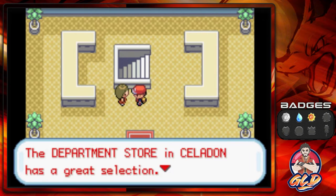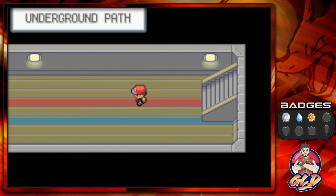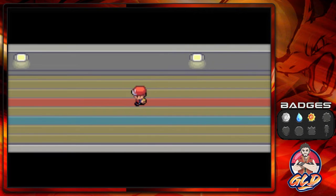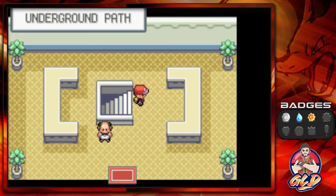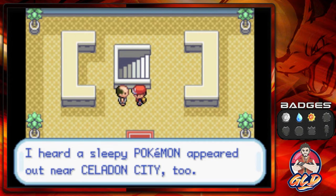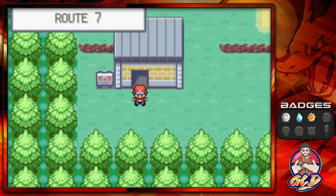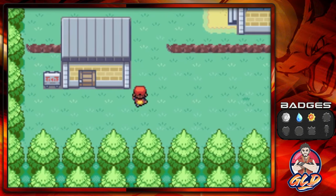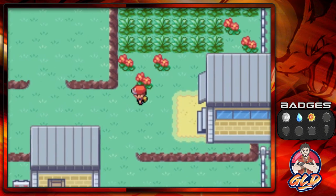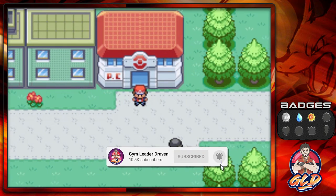That's the whole route cleared. A lady mentions the Celadon Department Store has a great selection. In the Underground Path I'm just running through — not finding anything notable. I heard a sleepy Pokemon appears near Celadon City. We also find another berry — keep an eye out for those M-shaped grass patches.